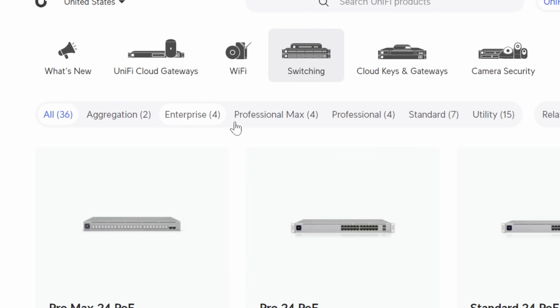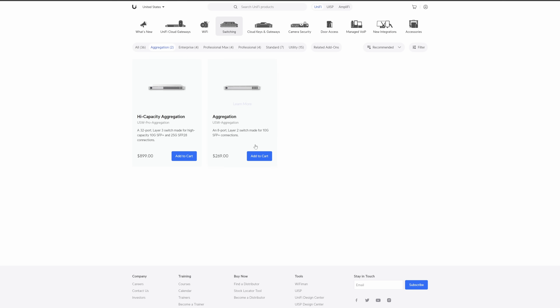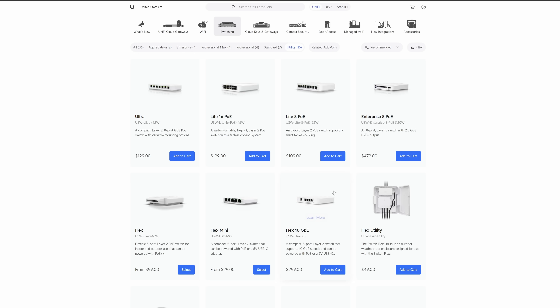The categories are: Aggregation, Enterprise, Professional Max, Professional, Standard, and Utility. We aren't going to go into the aggregation ones because those have their own dedicated purpose, and we'll cover utility in its own section. I want to first talk about the middle four: Enterprise, Pro Max, Pro, and Standard.